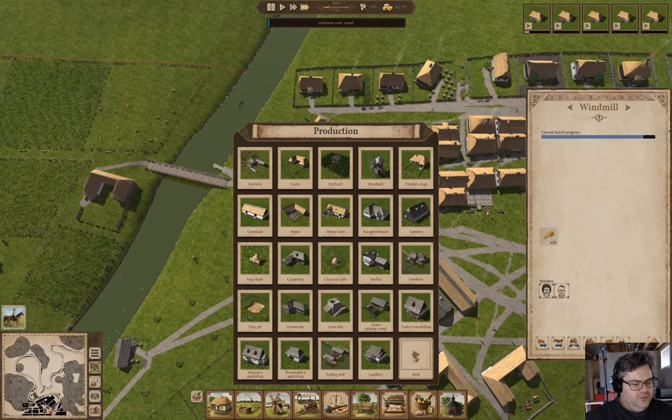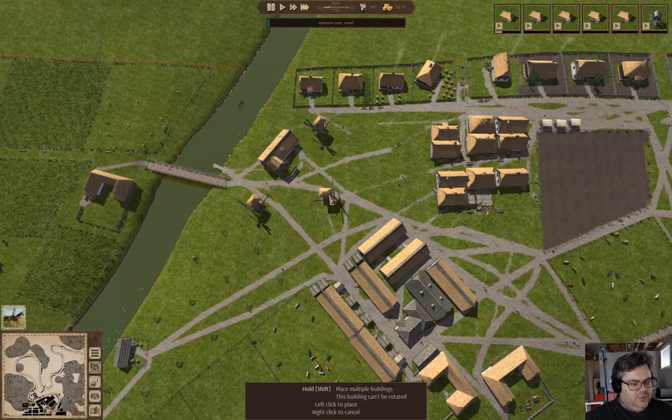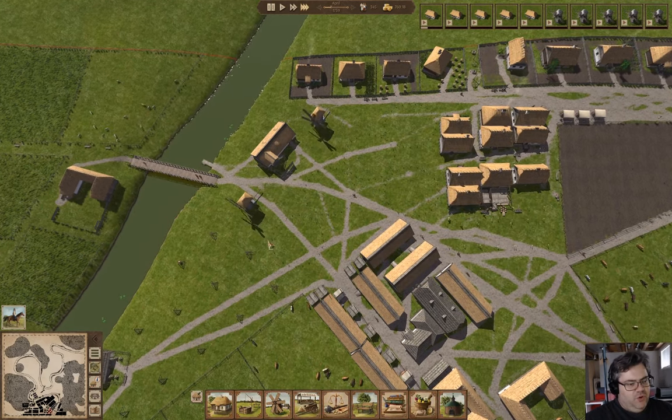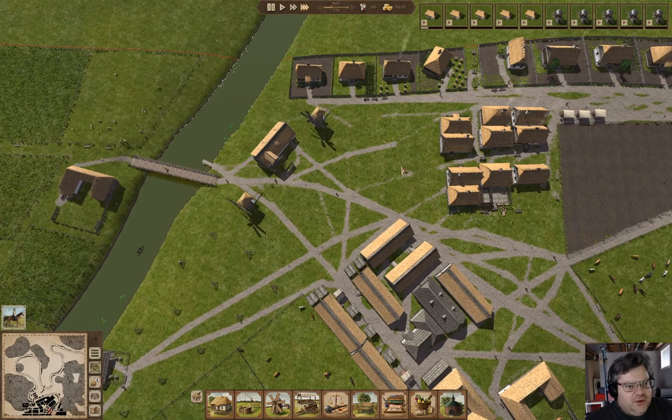So you know what I'm going to do? I am going to make another one or two of those. Put one here, one here, one here. Let's put a stack of them up — we can have a whole milling operation. That seems like something we can do.